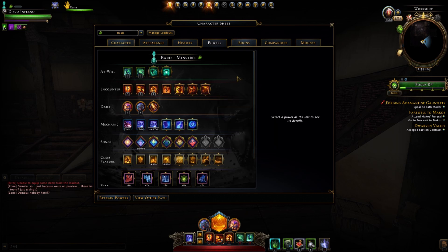Those are the encounters. I would have liked to see more, but this is probably finished as far as encounters go — they'll likely just tweak what's there. Four of these abilities are already on the DPS Paragon path, so you're only getting three encounters that are actually just for the Minstrel alone. I would have liked to have seen at least a fourth one — four and four. Just my opinion.